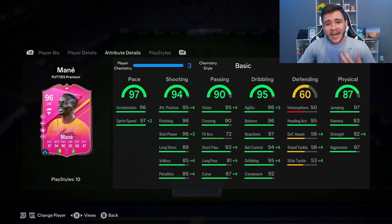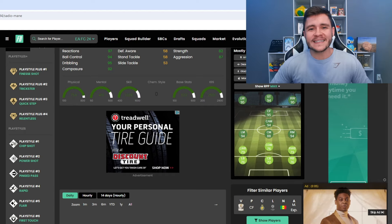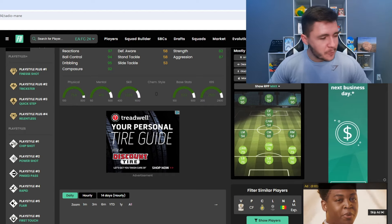Last but not least, another huge part of his game is the 87 physical. He does have 93 stamina, which for an attacker is okay. He also has 82 strength and 87 aggression, so you can definitely expect him to feel quite strong both on and off the ball. On the Footprint, Sadio Mane has 10 different play styles.